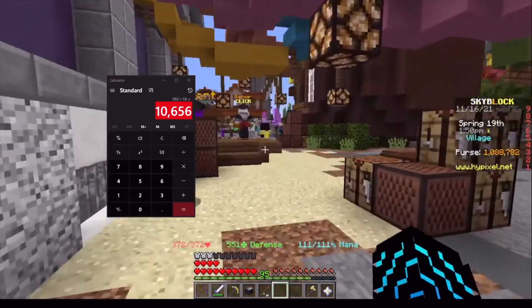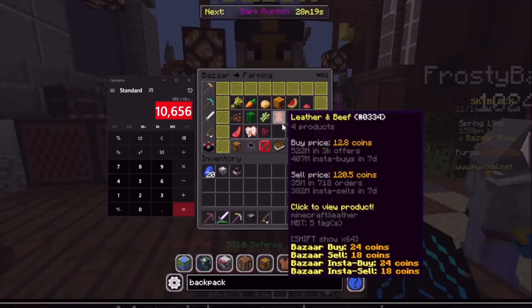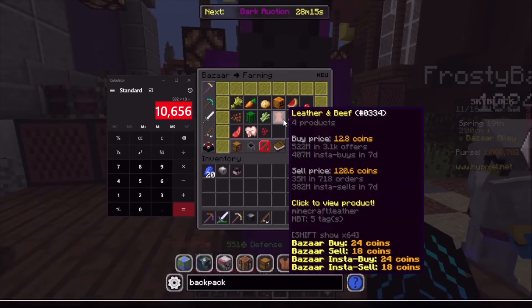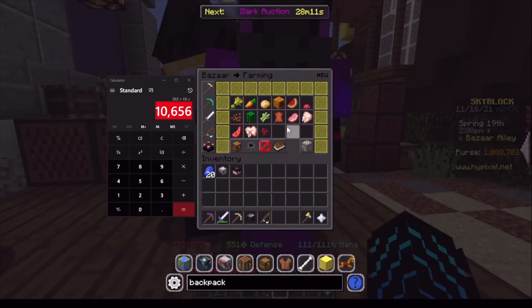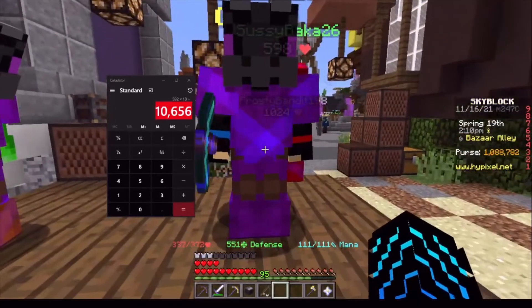Quickly do this before it gets removed — by removed, I mean people will make the leather cost and backpack cost the same price as it is in the bazaar and the auction. So I would quickly jump on this if I were you. Good luck with it.